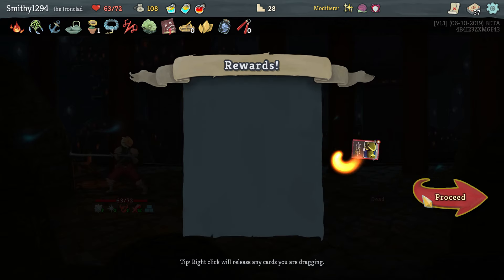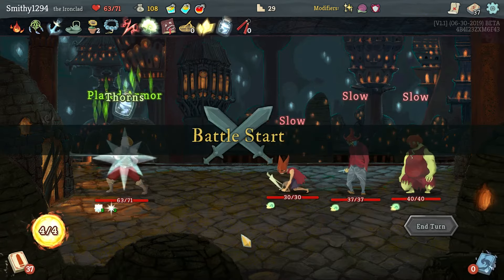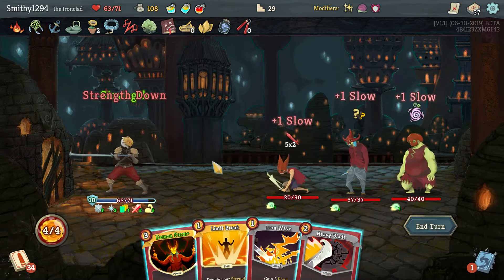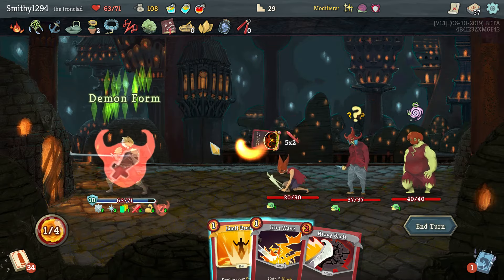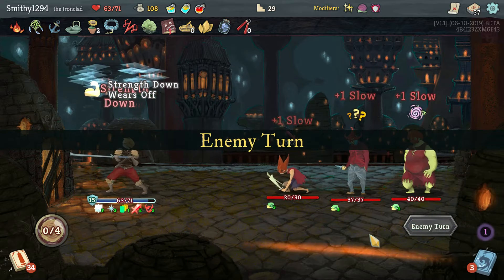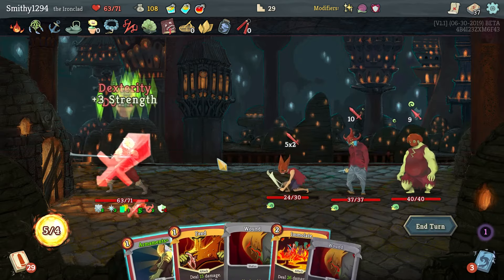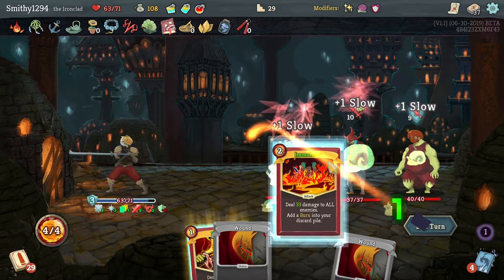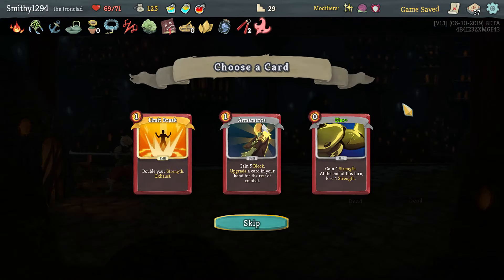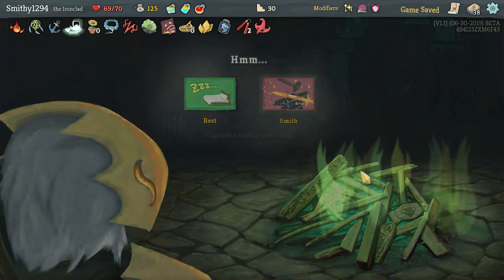Nunchuck's good. We can just draw Immolate here. I'll get an excellent position as well, especially with it being doubled up - there you go. Nice and easy. Red Mask.